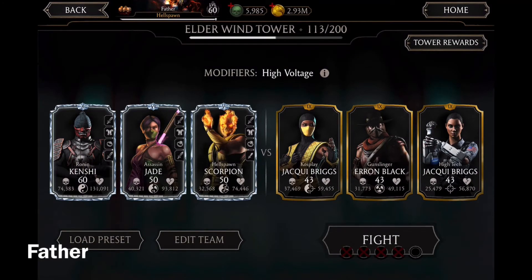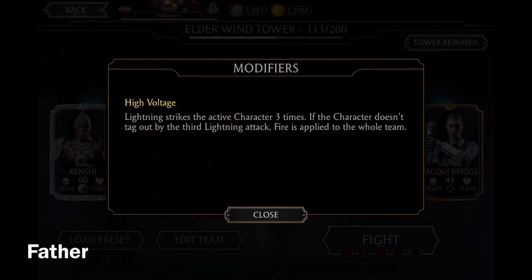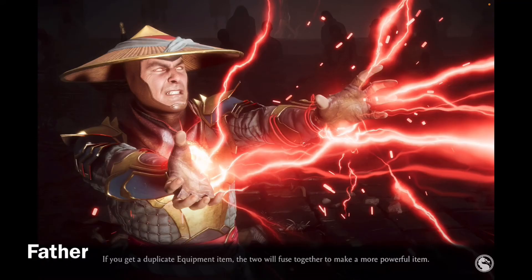This is the fifth and final match for this Elder Wind Tower run. It's Cosplay Jackie Briggs, Gunslinger Erron Black, and High Tech Jackie Briggs — two Jackie Briggs! The modifier is High Voltage: lightning strikes the active character three times, and if the character doesn't tag out by the third strike, fire is applied to the whole team.